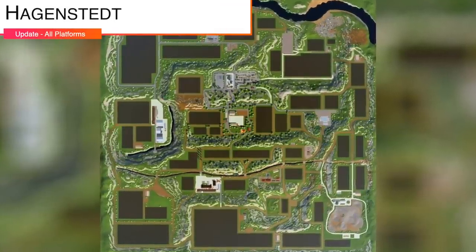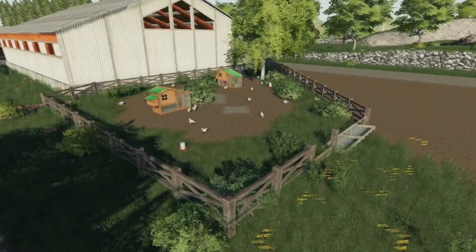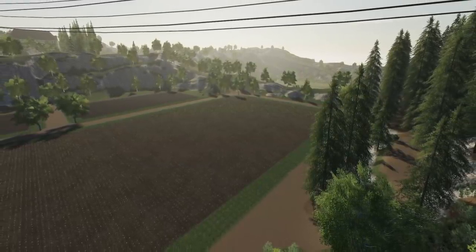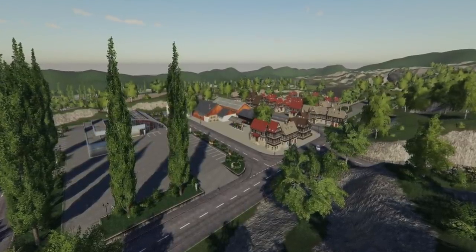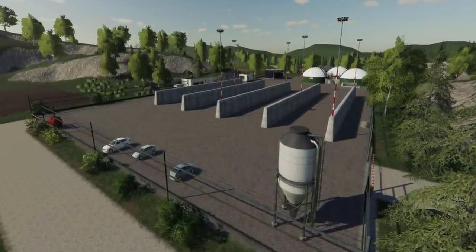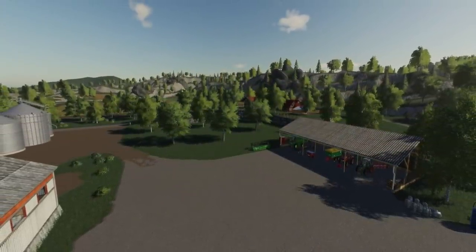Making our way into mod updates for all platforms. We start with the map Hoggestead from Vanquish 081, version 1.0.2. Added compatibility with store sales from GTX, new crops rye and millet, adapted for TMR and pick food production by Shaba, adapted for the placeable factories pack, seed factory, placeable eco green factories, and the placeable factory pellet pack by Shaba. The gas station on the main farm is now placeable in a new game save only, and they've adjusted the tip collision at the BGA.